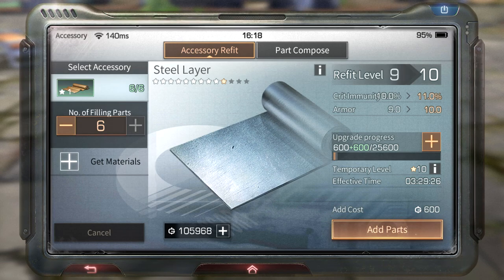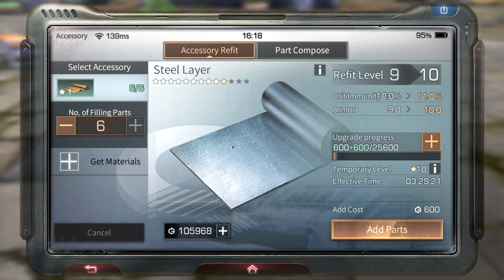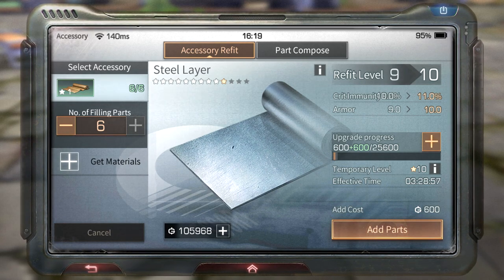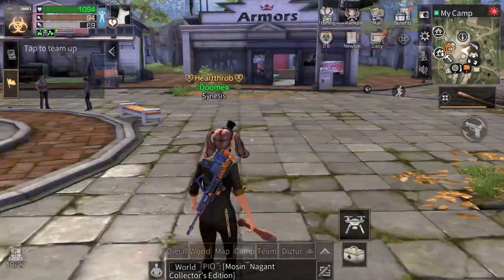Two star parts give you one hour. To get higher than temporary level 10, you have to make the modification level 10 first — when you temporarily upgrade a level 10 mod it becomes temporary level 11. Temporary upgrading starts from level 7 mods and does not work on level 6 star mods.